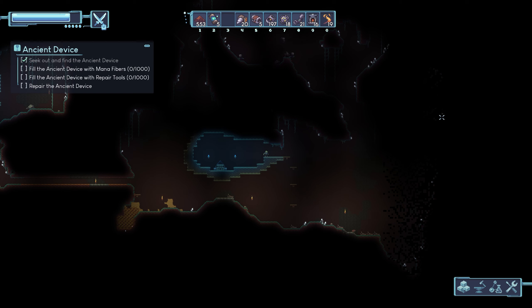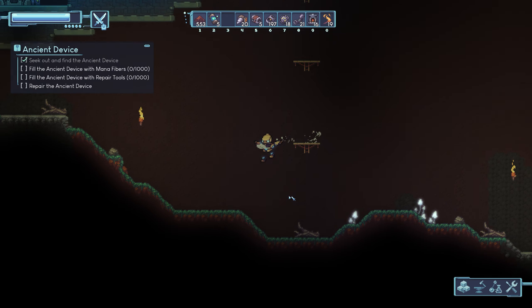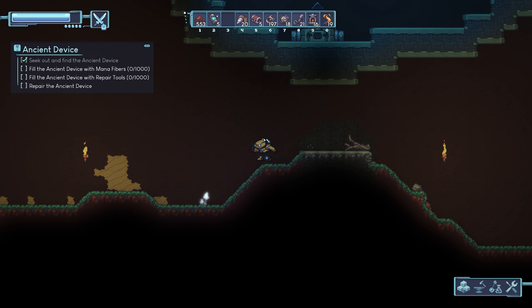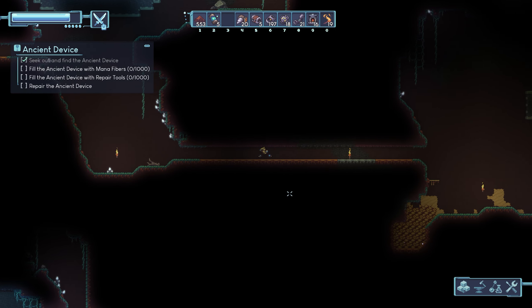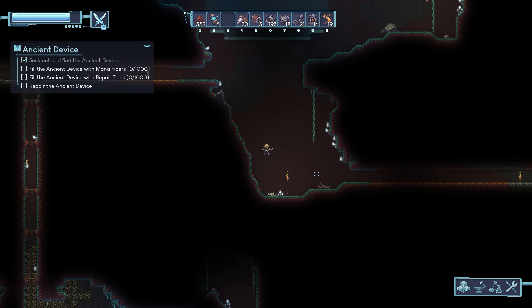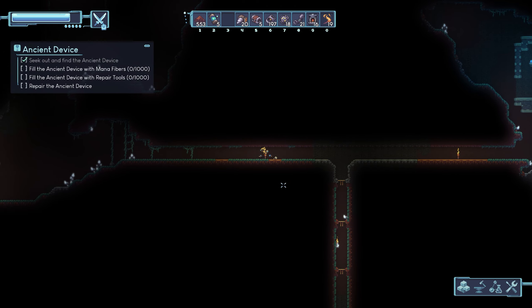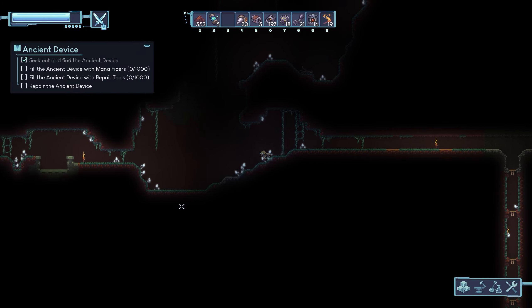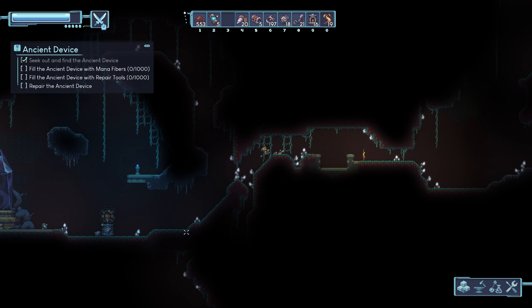I don't know if I can get that mainframe component — it's right across the border, I can't go that far. I'm going to have to unlock that region before I can get it. No problem — I got a whole bunch more void matter, which is going to be quite helpful, and I shouldn't have any problem getting these mana fibers and repair tools.